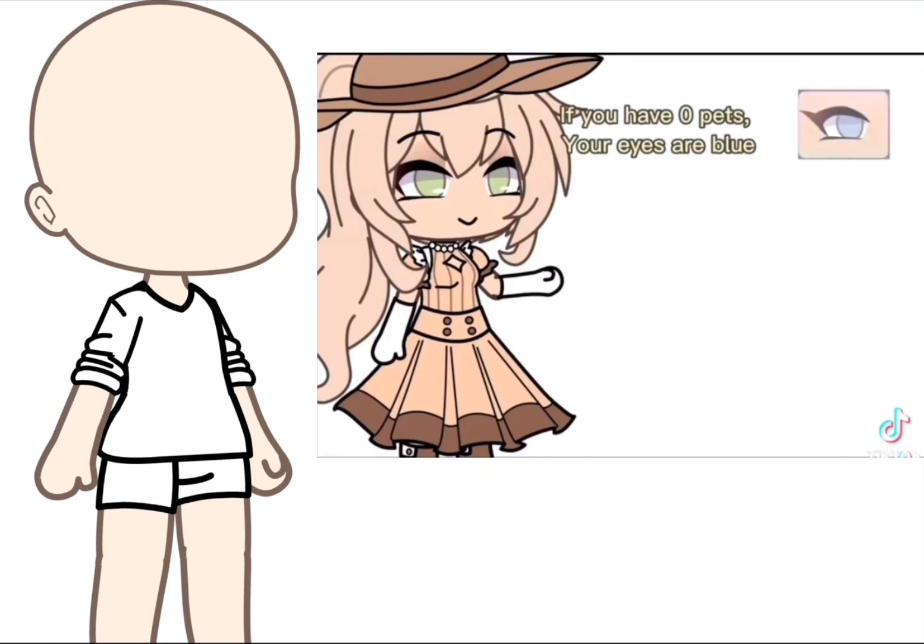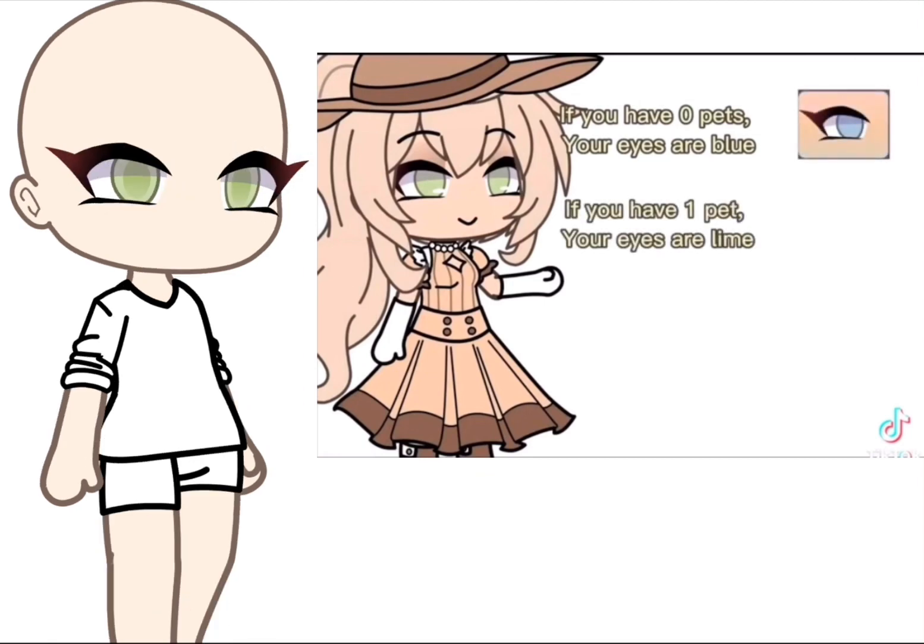If you have zero pets, your eyes are blue. If you have one pet, your eyes are lime.